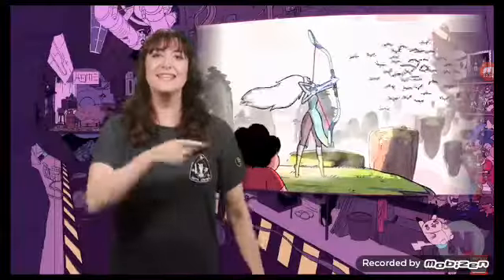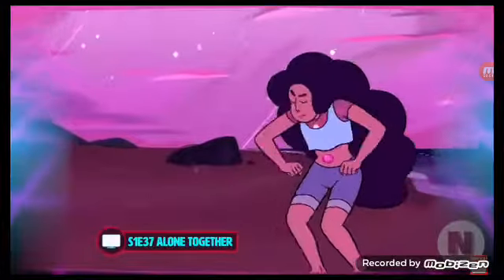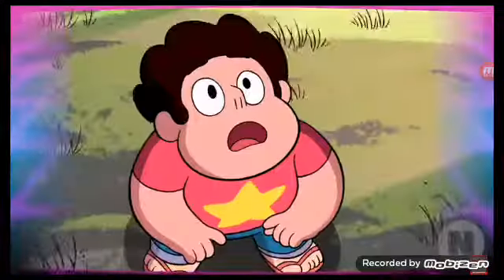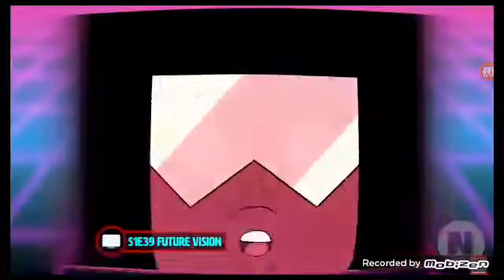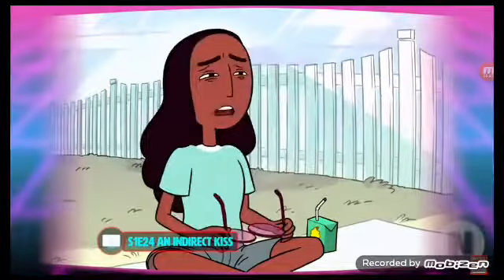During this first season, we see some awesome giant woman fusions. These super geodes can meld together to heighten their powers. Pearl and Amethyst form Opal, Garnet and Amethyst form Sugalite, and Steven and his best gal pal Connie come together to form Stevonnie. Steven learns more about his powers as well as the other gems', like how Garnet can calculate the events of the future, or how he has healing spit, which he uses to give Connie 20/20 vision.